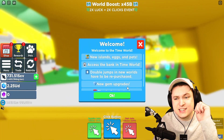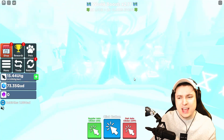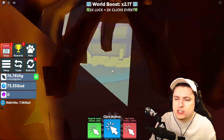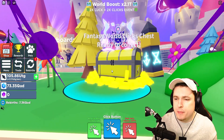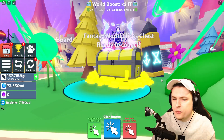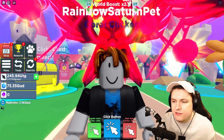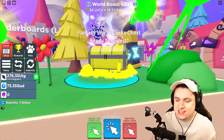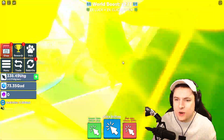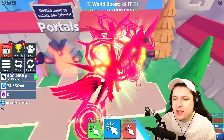That is the tech world unlocked, the time world unlocked, the ocean world unlocked, and the fantasy world unlocked. Right now we're getting into the endgame territory of Clicker Simulator. I have not picked up any of the chests, and there's actually a reason for that — I've been playing in the test server and I think there is a bug where if you pick up any of the chests, all the other chests go on cooldown. So I need to save the final world chest. I know it's going to make it a little harder to progress, but if I cannot pick up the final chest, I'm pretty sure I cannot unlock the final land. So I cannot risk picking up a single chest.